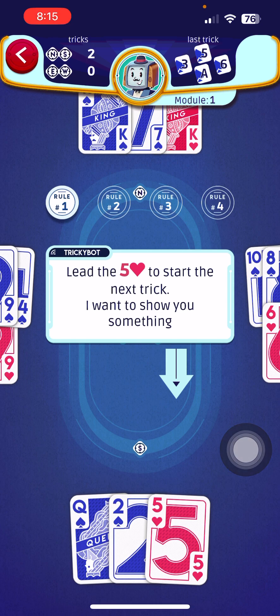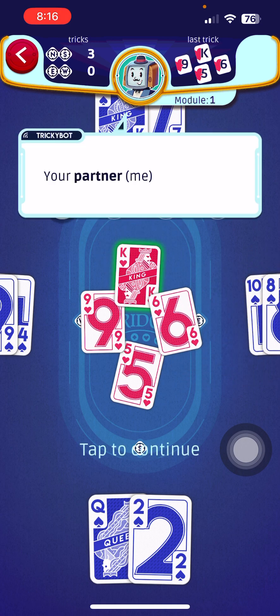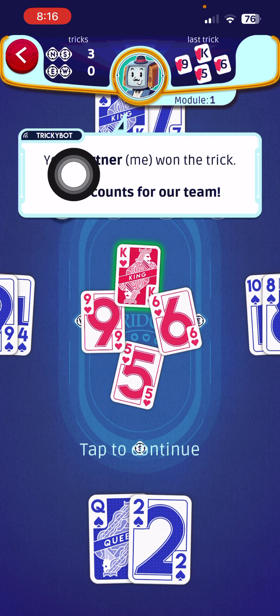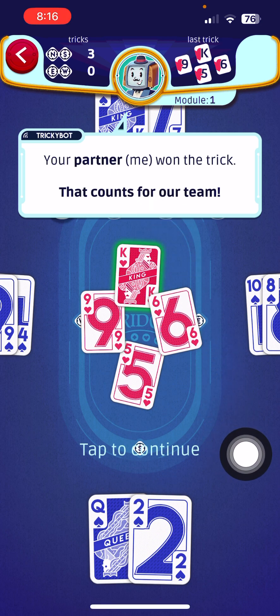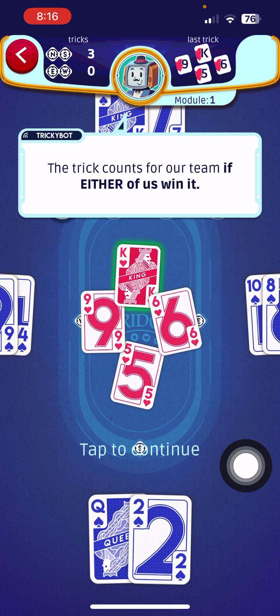They're telling us to play the five — tap once, tap twice. Our partner won that trick. When they say 'me,' our partner is North. Your partner winning the trick counts for our team. It doesn't matter whether South or North wins — it still counts for the team. The trick counts for our team if either of us wins.